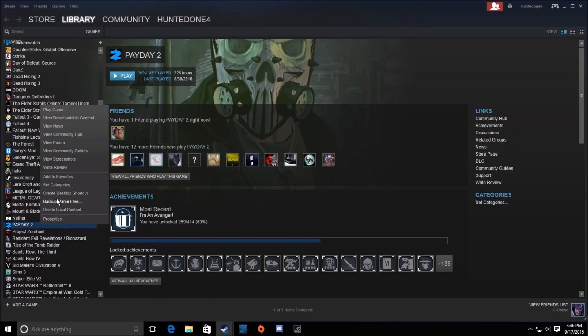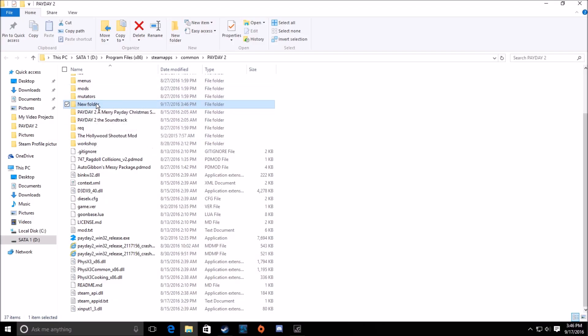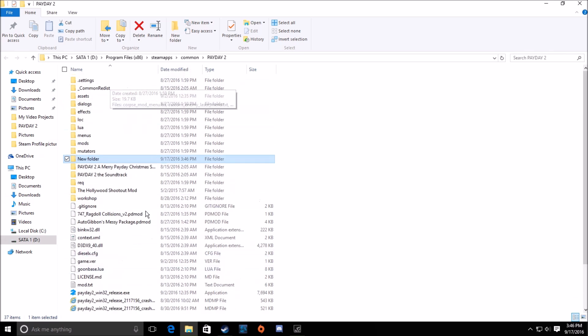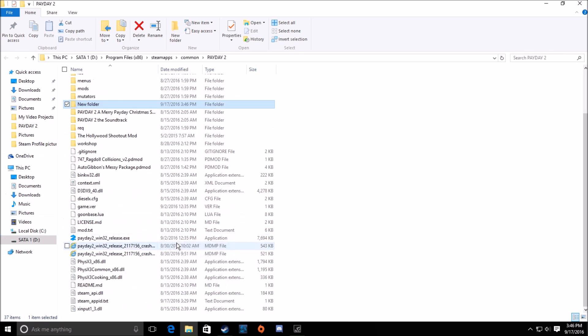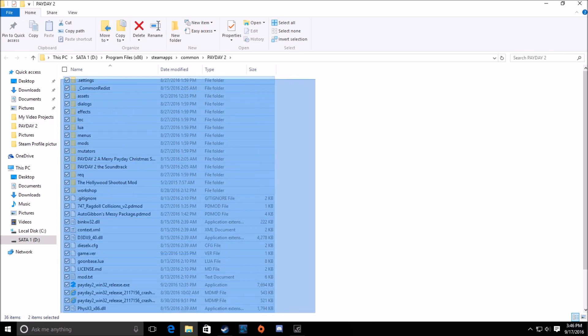What I mean by that is — say you put a new folder in here — if you went into Steam and uninstalled it the normal way and then reinstalled it, that file would still be in there. It would give you back that file and it would still be in Payday 2. So just get rid of that to stop that from happening, because maybe you could have a corrupted file or something like that. This way of uninstalling a game — like if your Skyrim is crashing constantly — this is actually a good way to go about it too.